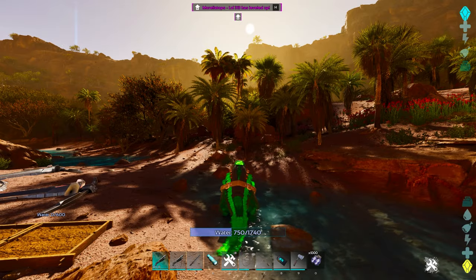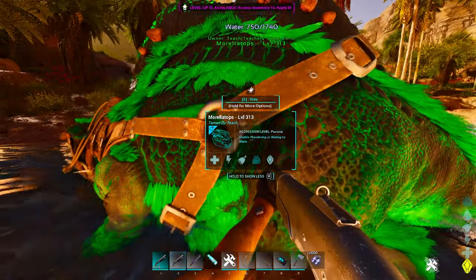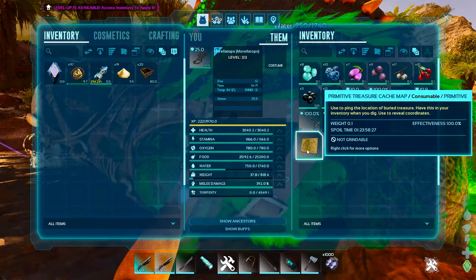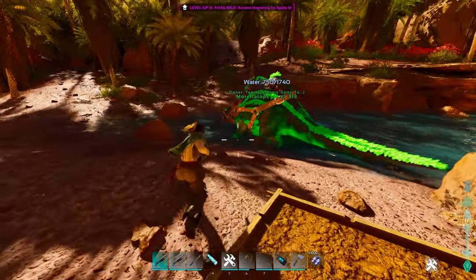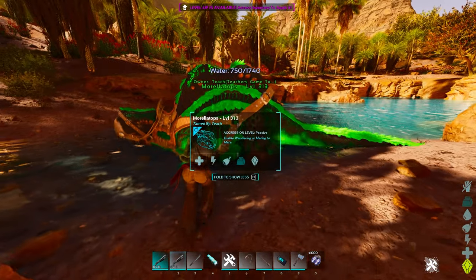He will naturally fill up on water if he is near water by drinking. It's just a neat little thing — a little TLC that gives it a special ability. You've got to appreciate some special abilities, and it's just something that's going to be a fun action. So definitely take advantage of this. It was something I didn't really see coming, but it just adds that fun little flair for the Moralotops.